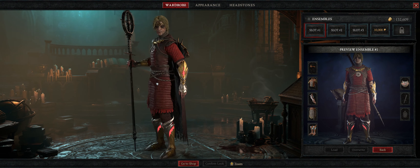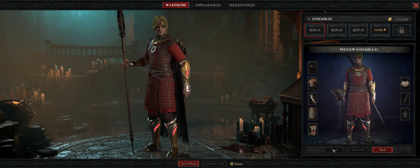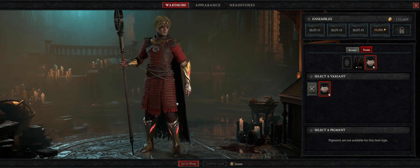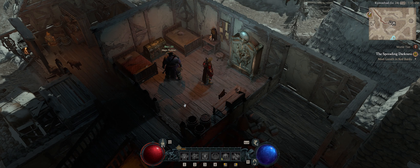Here's how you can come in and edit it. Wardrobe — cool feature. This is also where you get your wolf pup and any other trophies, back items, that sort of thing. If you enjoyed this, please like and subscribe. Thank you for watching everyone, have a great night.